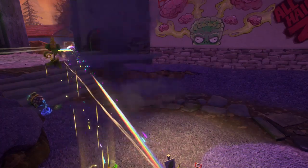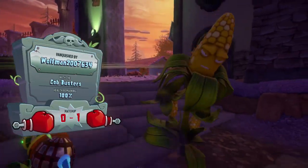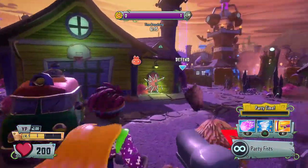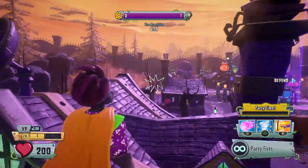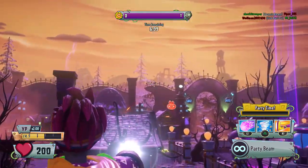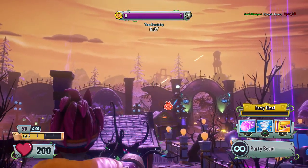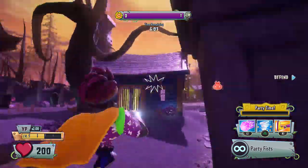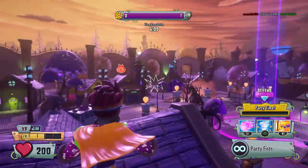One thing that's big about the party characters that has changed: they actually count shared vanquishes now. So it should be easier than ever to get party time, which is great because party time is a really big factor on whether these characters are worthwhile. A lot of the time, if you don't get the party time, they're just weaker versions of the main class — like Party Brains would just be a weaker version of Super Brains.